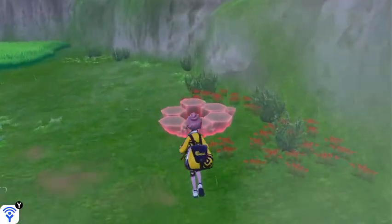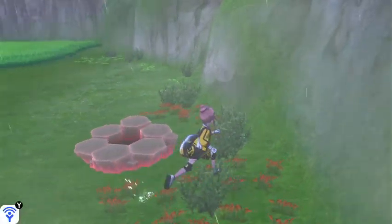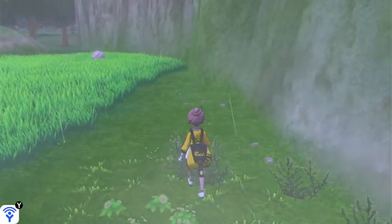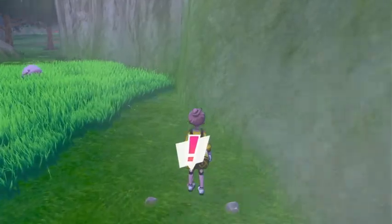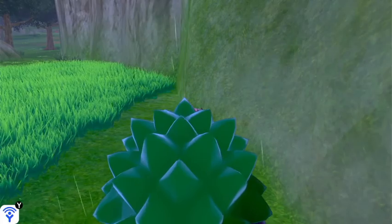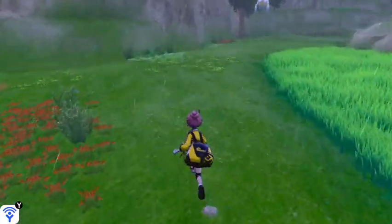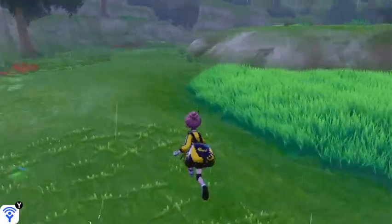I don't like hunting Diglett in the rain, but here we are. Oh, here's one — I couldn't even see that guy. It's all foggy, and the water droplets hitting the ground and splashing kind of looks like Diglett hairs. If you squint.